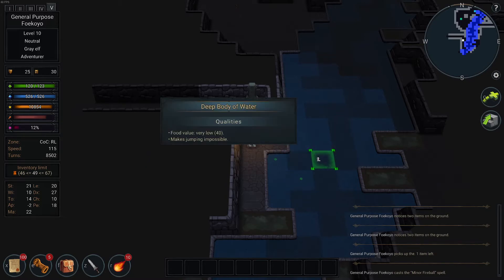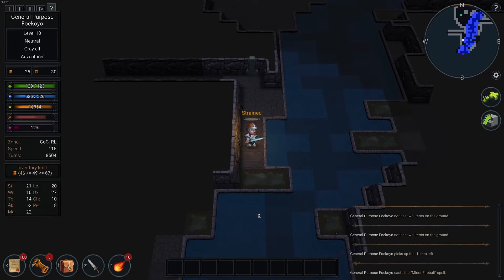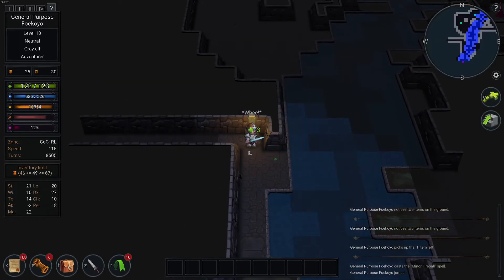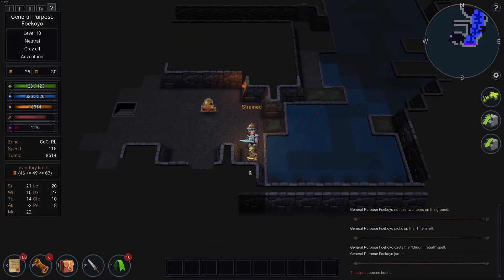Reduce the jump range to 50% — can't jump in deep water and it pushes you around. You can jump in this; I seldom do it but you can. I can actually jump quite far because I have that air ability.